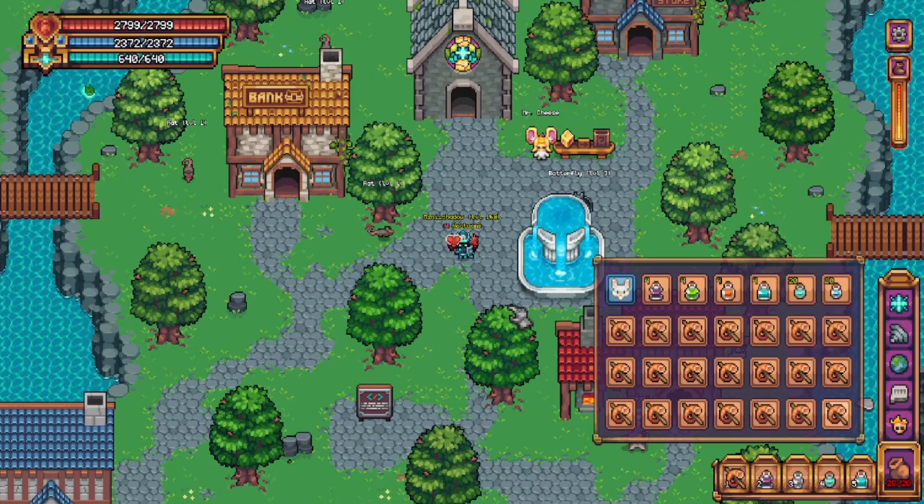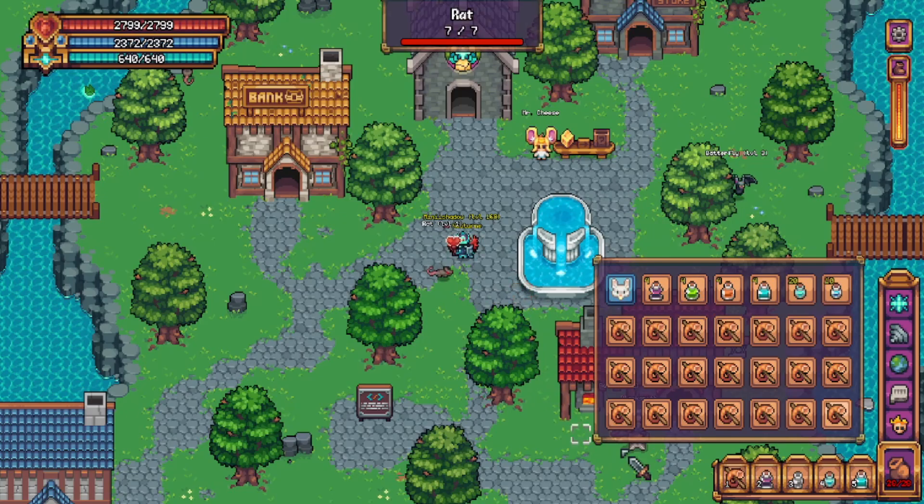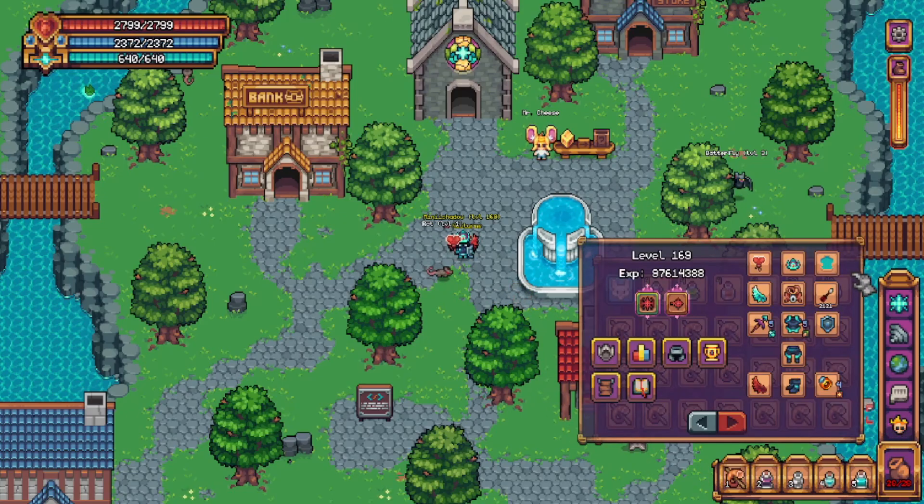My name is Minishadow and welcome to my guide on Hellhound. There are no requirements to fight this boss and it has just under 4,600 HP. The only item I suggest bringing is a bunny helmet to cut down on the travel time. You'll want to bring your best weapons and armor for whichever combat style you are using.